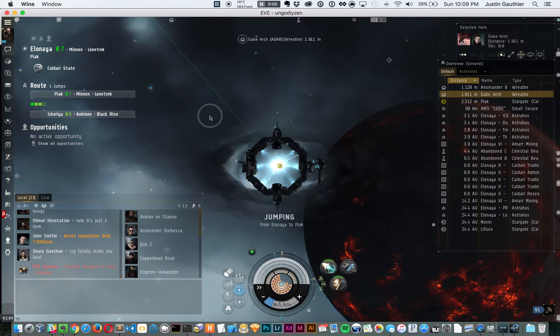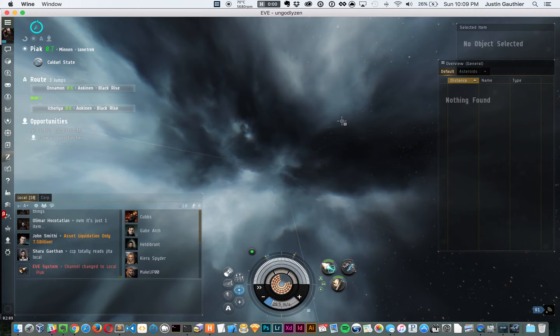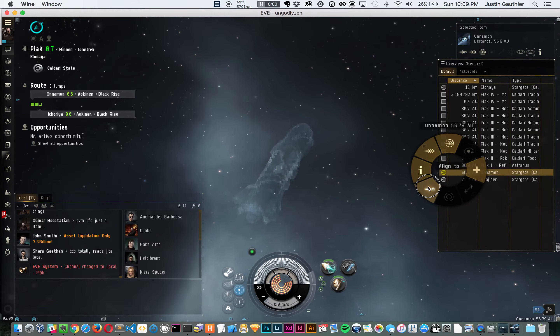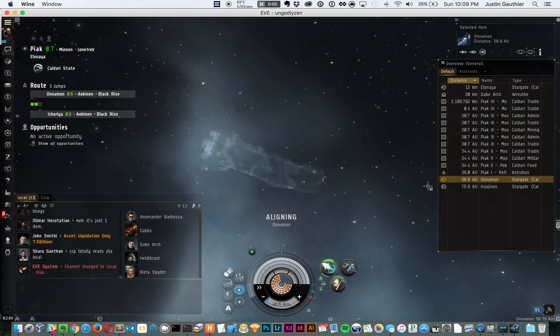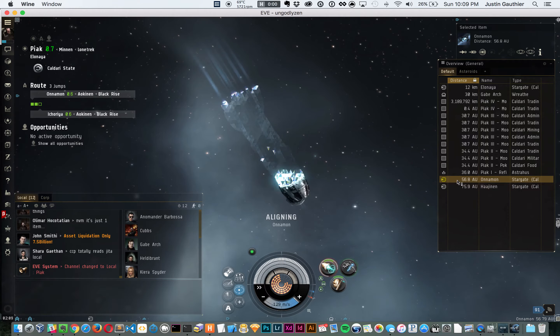I'll do the whole jump process one more time because I kind of failed. I'm just practicing right now, my ship is empty. So I'm going to hit align, hit my micro warp drive, overload it, stop the micro warp drive, start the cloak, wait for the micro warp drive to cycle fully, remove the cloak, jump.